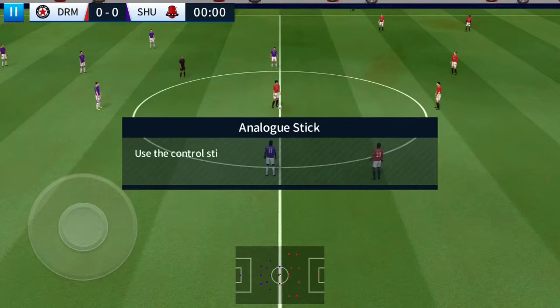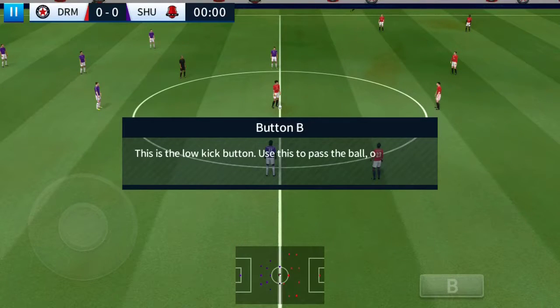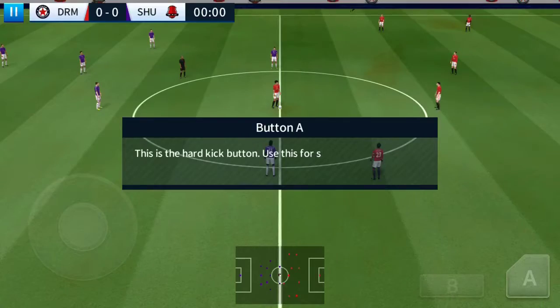First, let's run through the controls. Use the control stick to move your player around. This is the low kick button — use this to pass. This is the hard kick button.